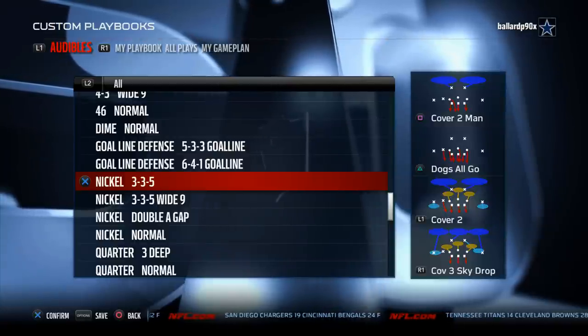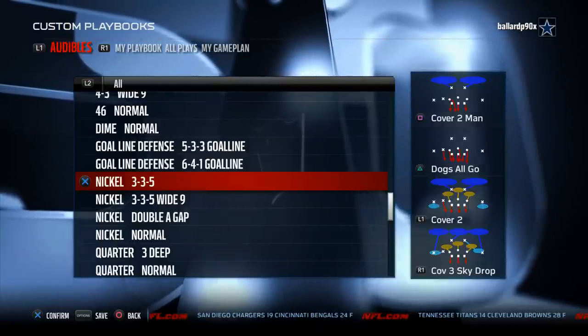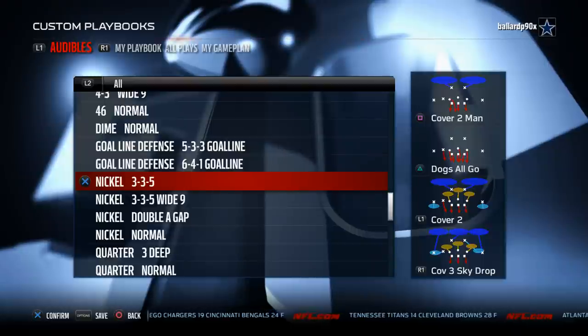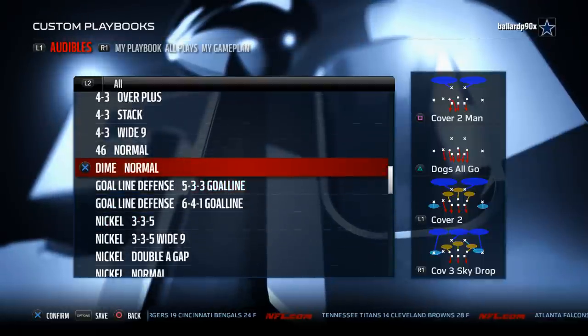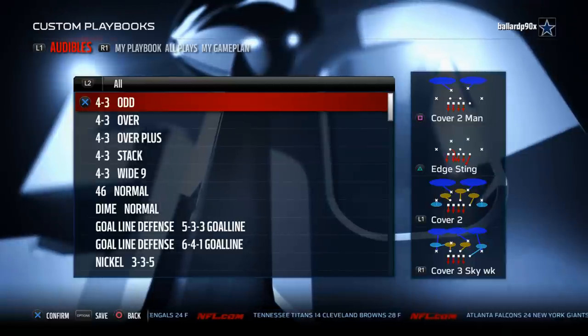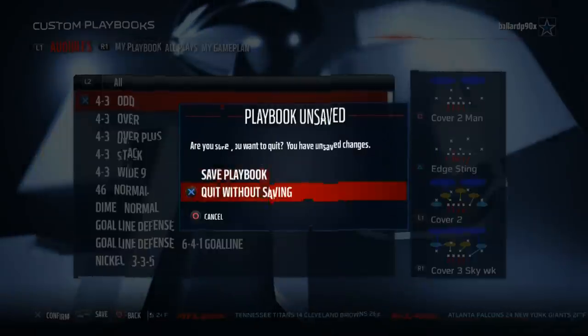It gives you this nice nickel 3-3-5 which in my opinion is still one of the better defenses in the game. It's actually the defense I ran last year. I've switched over to a different defense but it's still really effective in this year's game, and you can find it in the Cincinnati playbook. In my opinion the Cincinnati playbook is the best 4-3 playbook in the NFL.